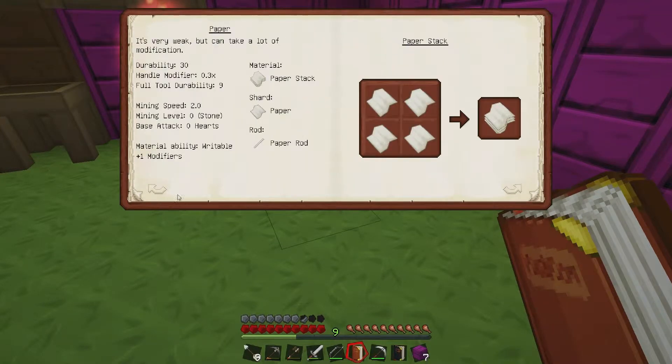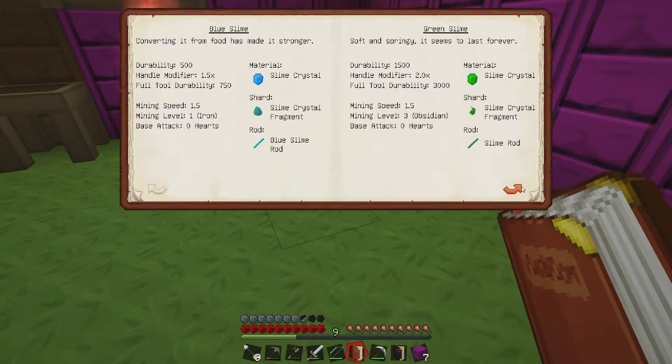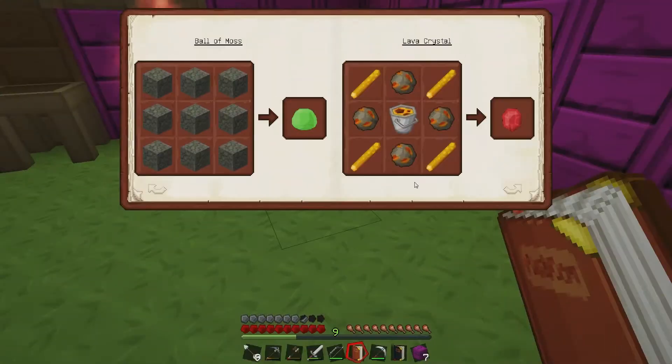What kind of swords can we make? Oh my goodness, you can make slimy mud and slime crystals, John! You take moss, cobblestone, and lay it 3x3 and the thing you get is a ball of moss — and we can make lava crystals.